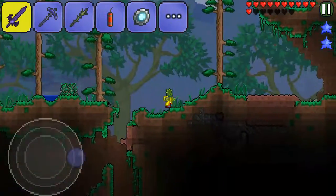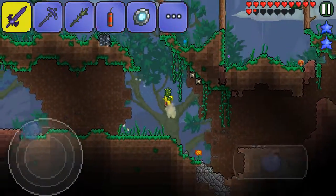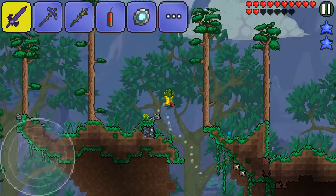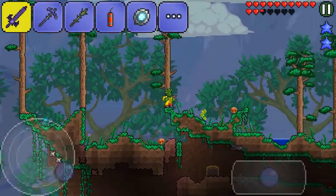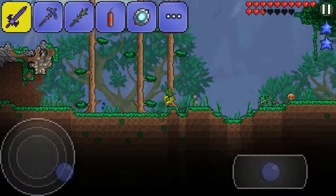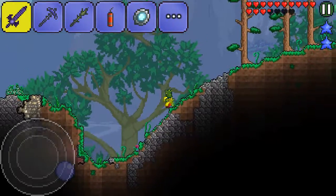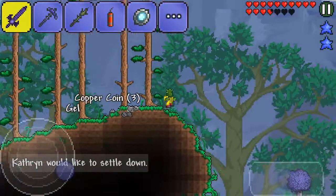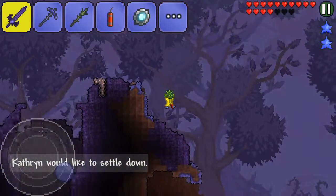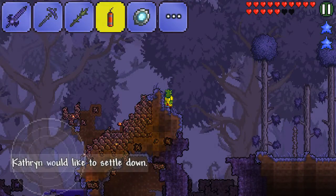I'll just head over to the next side of the map and flail my sword around on the way there. Hey Bessie! It really sucks that I don't have a band of regeneration. There are three things I want to grab: the band of regeneration, the band of star power, and the lucky horseshoe. Because within acquiring those things I can make the magic cuffs, which are super cool and amazing, and I would totally love to have them.